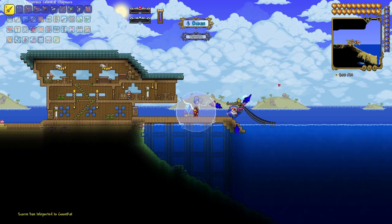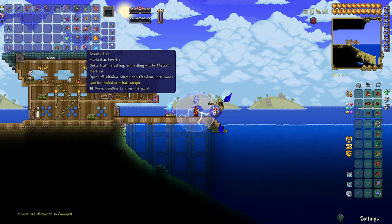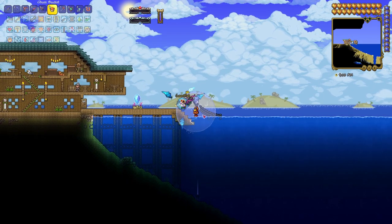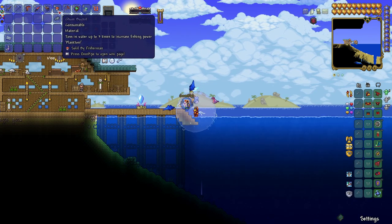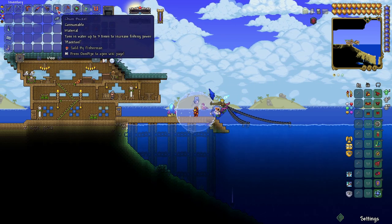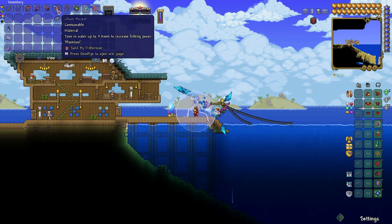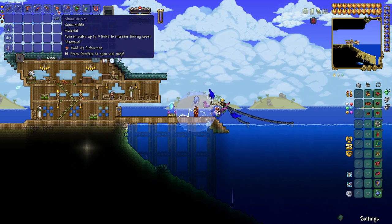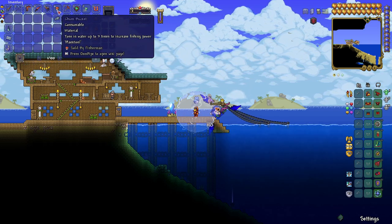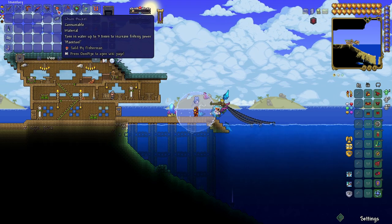Let me give these to you. Throw those in the water, one at a time. It didn't work the way it said — maybe you have to physically use it. It says toss in water up to three times to increase fishing power. Let me check the wiki. Chum bucket is a consumable item that increases fishing power when thrown into a liquid. The fishing power bonus depends on how many chum buckets are present on the water's surface. A single bucket increases fishing power by 11, two for a total of 17, and three for a bonus of 20. Each bucket lasts up to ten reel-ins.